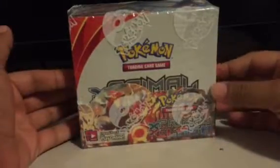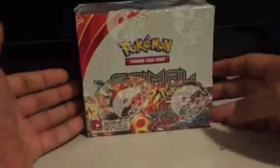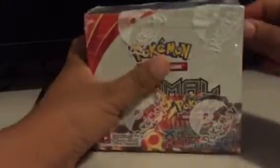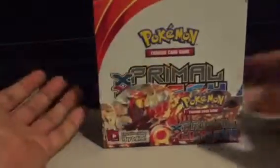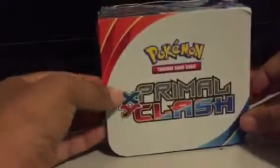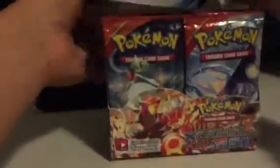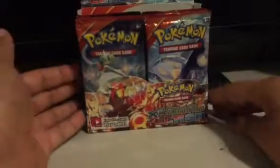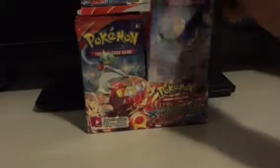Hello everyone and welcome to another booster box opening. So finally I'm getting around to opening Primal Clash here. This is an X and Y set, but it coincides with Omega Ruby and Alpha Sapphire's release and sort of honors the third generation a bit — at least the legendaries and some of the new Omega Evolutions we got. So let's start opening this set.